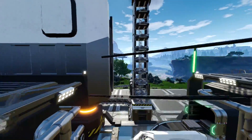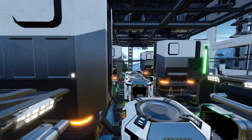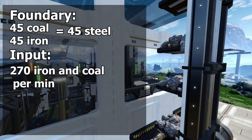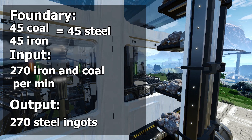Hey guys, Shanky here and welcome back to another factory design tutorial. Today I'm going to show you a 100% efficient steel factory. The factory in question takes an input of 270 iron ores and coal ores per minute, with the output being 270 steel ingots per minute.